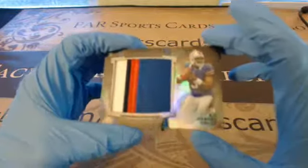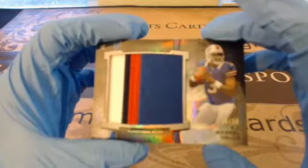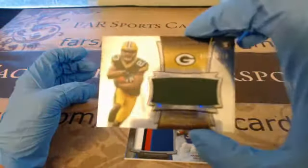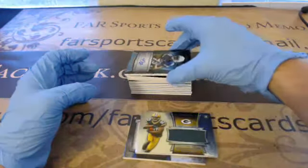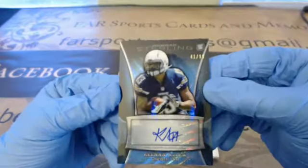All right, we had this nice four-color patch, 39 of 50 EJ Manuel for the Bills. We have Jonathan Franklin base patch for the Packers, out of 12-14. We had a Keenan Allen Blue Wave Refractor, 41 of 99 for the Chargers.